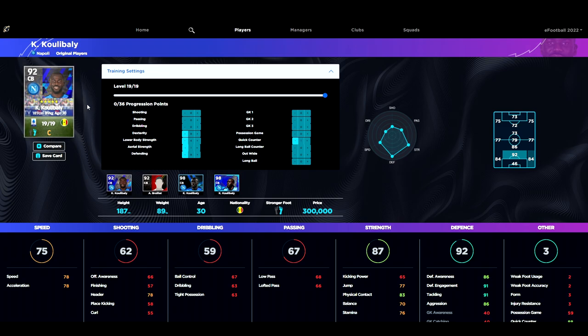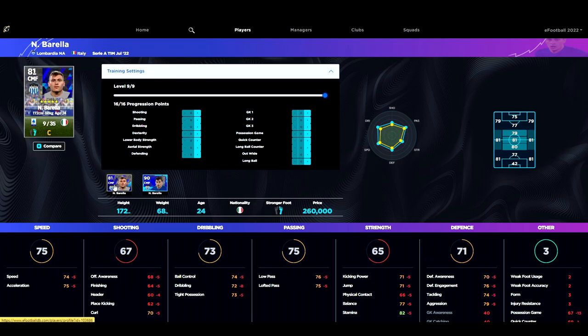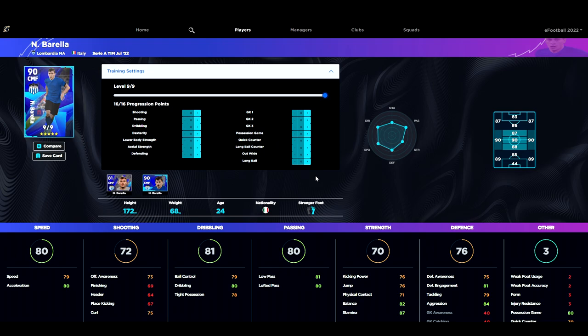Koulibaly will be a huge upgrade for whatever center backs you have unless you've already got Beckenbauer, Maldini, or other end-game guys. Next up we have Barella — he's a really good all-around player, 90 overall center midfielder, and he can play AMF and DMF as well as left or right if you're really stuck. His standard card is only 81 overall, and you can see the difference when you hover over his stats — he gets a boost of about plus five to plus seven on pretty much all his stats.